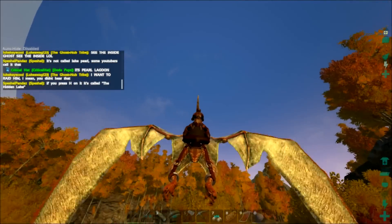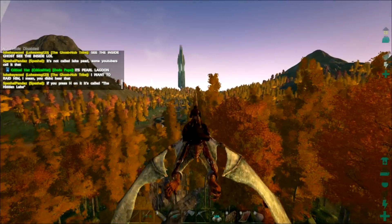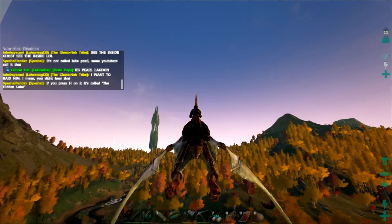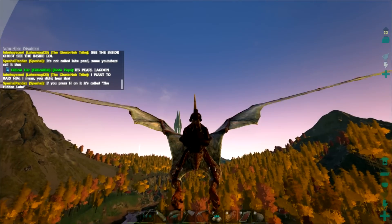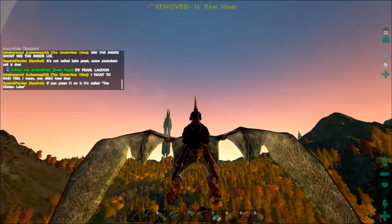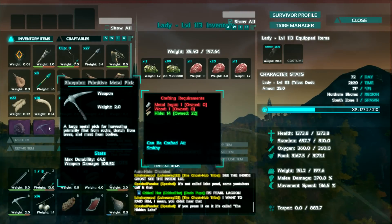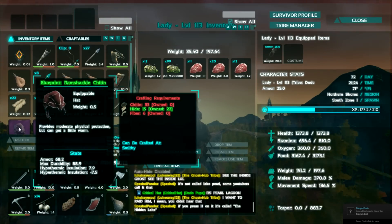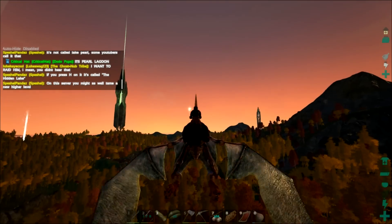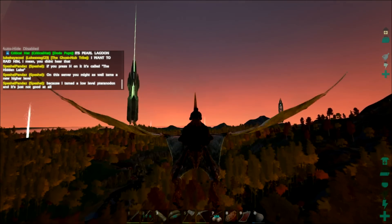It's called Lake Pearl — good to know there's actually a name for it. Unfortunately there's a sarco and carno — look at all the predators over here! I was gonna go ninja that blue drop but not with all those predators. This is a beautiful little lake valley. It'd be a hard one to defend, it's got so much air. Actually it's called the Hidden Lake — press H on it. Oh, I didn't realize they had official names for things. The predators are gone for just a moment — let me ninja this. Two blueprints. Lady, let's go. Yay, Team Dodo.